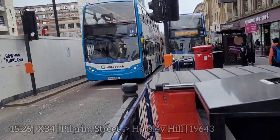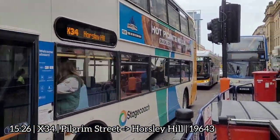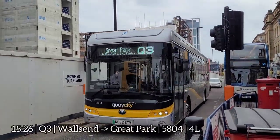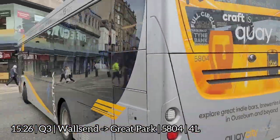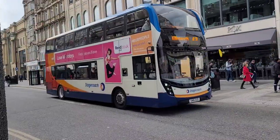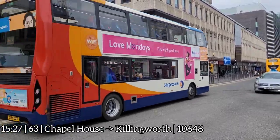We'll spin around here for a 60-plater. 1-9-6-4-3 with an X-34 for Horsley Hill. And there's a Voltra, although I've got no idea whether I actually need that one for ticking off. I've got a list of Voltras — I'm not sure why. They're the same, but oh well. 1-0-6-4-8 with a 63 for Killingworth. I think I've already got that one, but we'll find out.